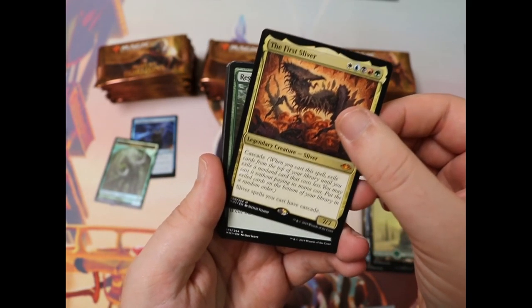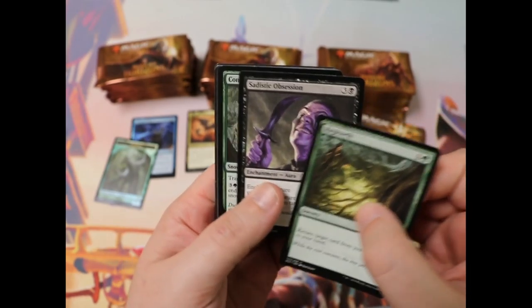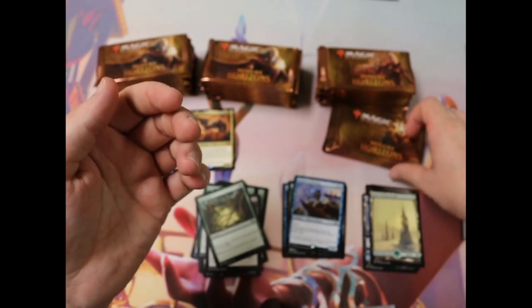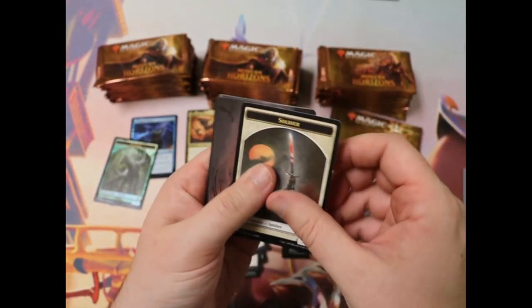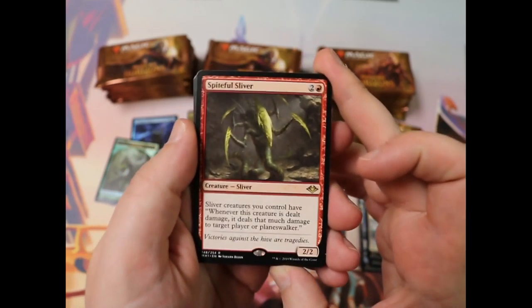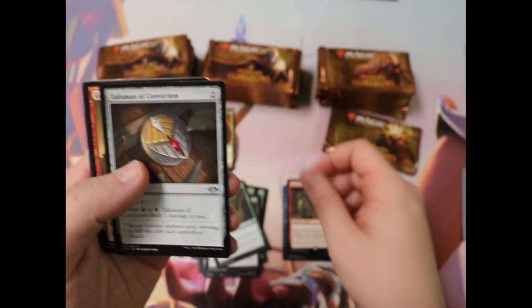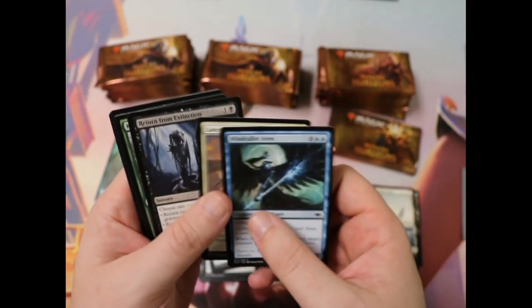Coming about because of this — maybe not in Modern, but definitely in Commander. And Cascade is always a lot of fun. Hmm, shenanigans. Ooh, sword art. And here we have a Spiteful Sliver. Slivers are just cool. The hardest thing about playing slivers is remembering all of your abilities and triggers. But this is a nice card, I very much like it. Another talisman — you know my feelings on it. A couple talismans. You know how I feel about those. Very big fan. Lots of sliver stuff in this pack.